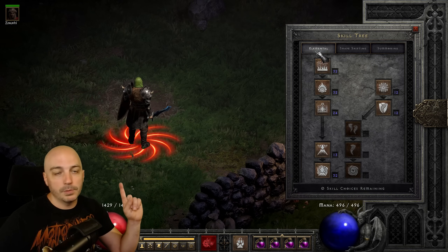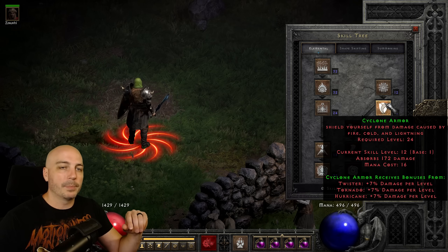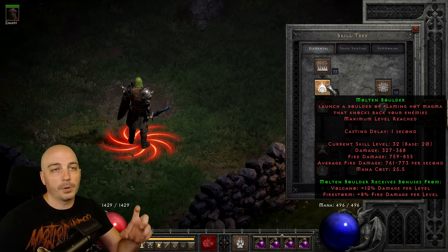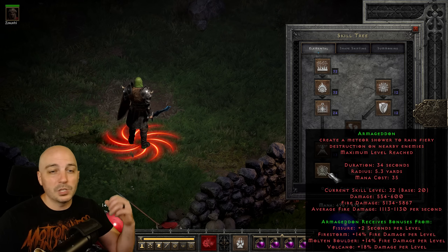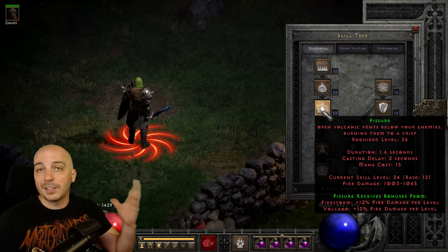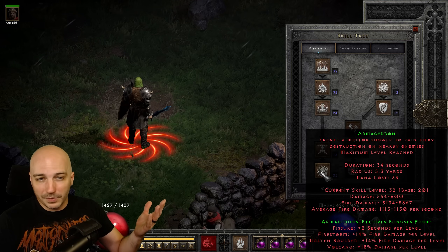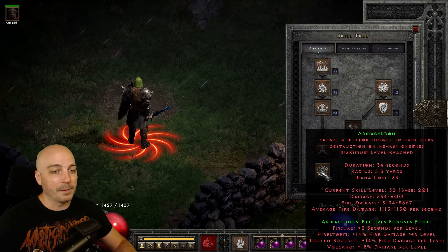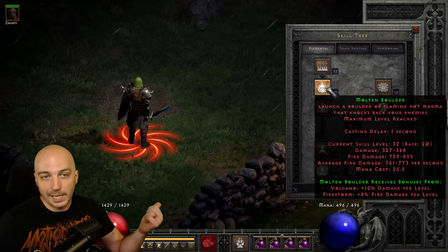Taking a look at the elemental skill tree, there are more points here than you'd generally think. I get one point into Cyclone Armor — you have to keep spamming it because it gets chopped down, so move to the next pack and put it up again. We have 20 base points into Firestorm and Molten Boulders as they are synergies for Fireclaw on the shapeshifting skill tree, so we max those out for maximum damage. We also use Armageddon as much as possible — it has a synergy from Fissure of two seconds per one hard point, so I have some points into Fissure. As the build progresses and I get more plus-skills, I'll put more into Fissure, since without those synergy points Armageddon only lasts about 12 seconds. With extra synergy points, we get it up to 34 seconds, so you're not casting it literally before every pack.